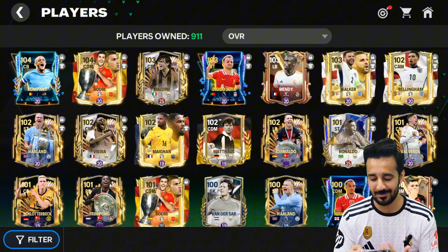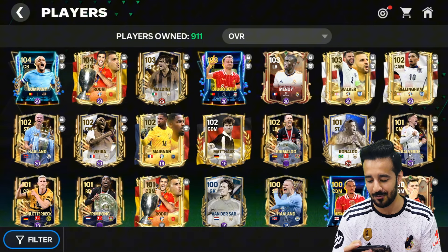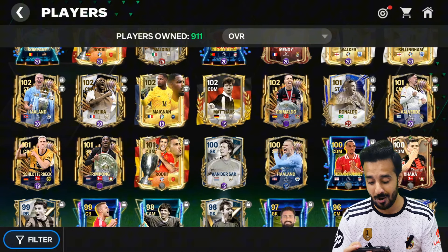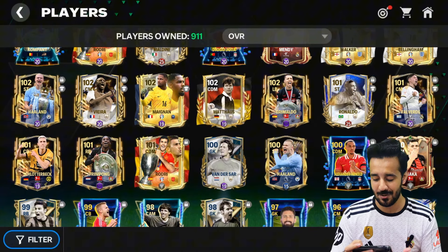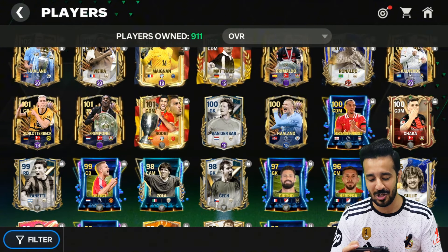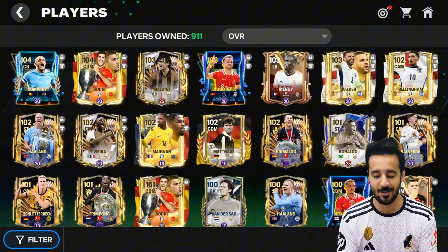I still have beast alternatives as well. You can see Matthews and Frimpong on my bench, plus Shorter-Back Frimpong. I also have extra Rodri, Wanderson, Haaland, Trent Alexander-Arnold, and Chaka Zainati. My luck has been really good — I got all of these players untradable.